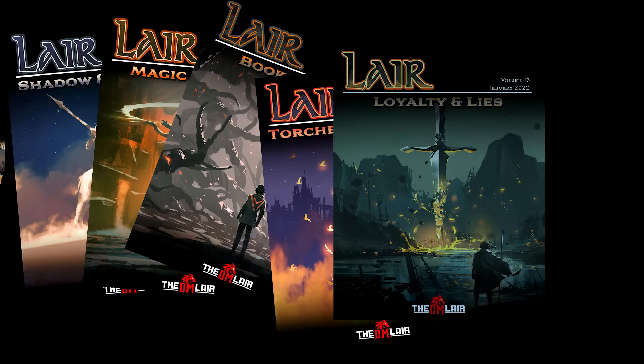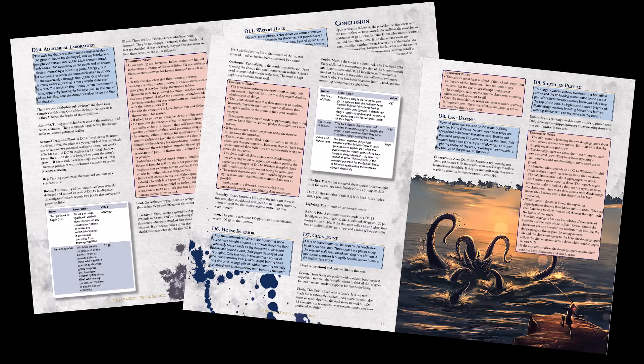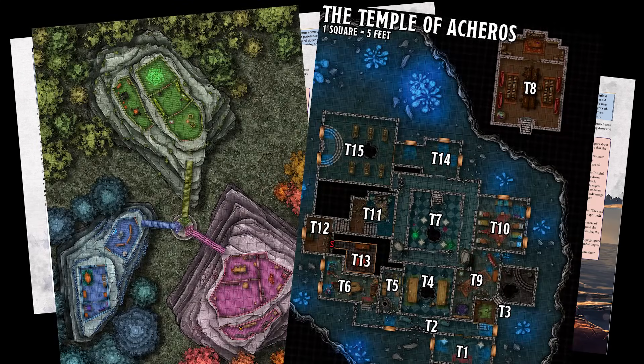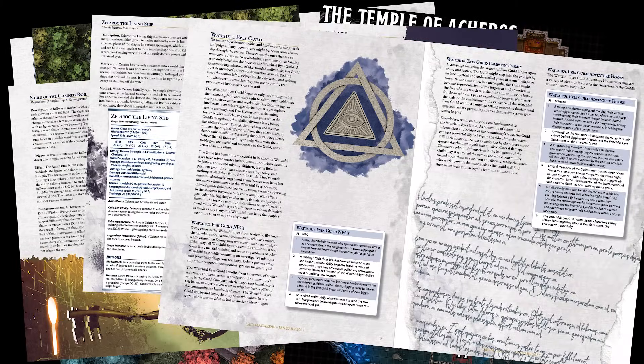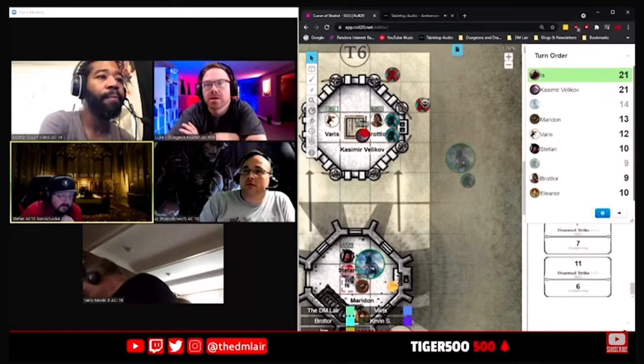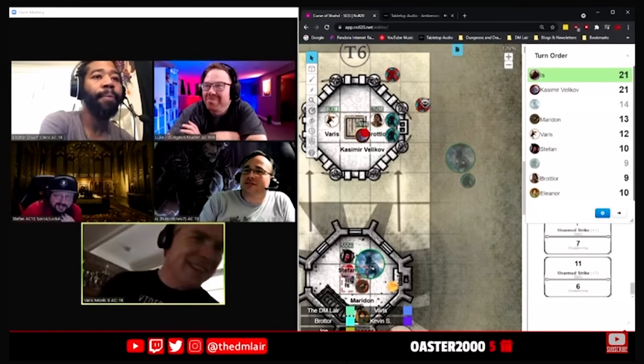If you're looking for fifth edition adventures that you can drag and drop into your game, I highly recommend Lair Magazine. Lair Magazine is a monthly publication that all DM Lair patrons get. It contains fifth edition adventures, maps designed for use on virtual tabletops, new monsters, traps, puzzles, villains, NPCs, patrons, and more. DM Lair patrons also get to play D&D with me, hang out in monthly video calls, and lots of other cool perks. Learn more and become a DM Lair patron at the link below.